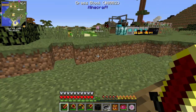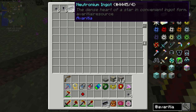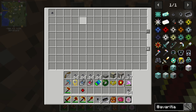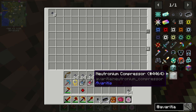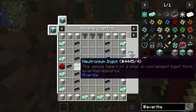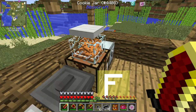One more block from almost an entire chest full. I'm gonna pull these out to try and use them up. How much do we need for the Neutronium compressor? That's quite a few — seven, eight, sixteen, plus one block. We're getting there. We might be able to do that today.